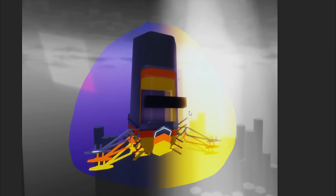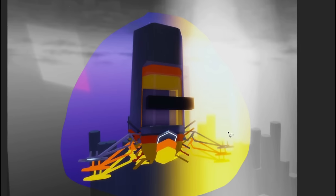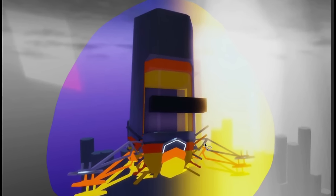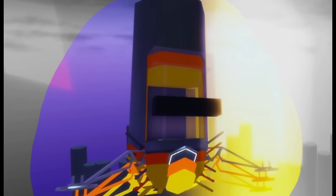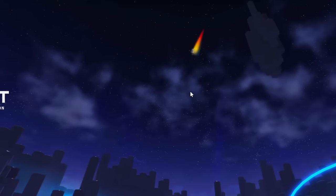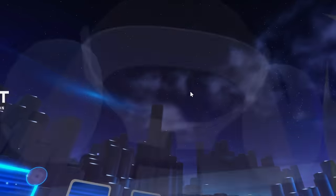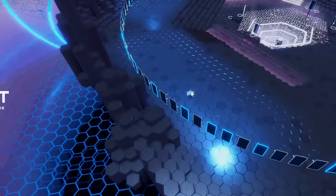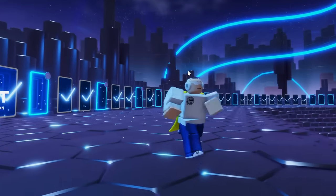Right here is an image of that spaceship up close. I'm not too sure what it is — it looks like a satellite, maybe a spaceship. I honestly don't know, but it looks really awesome. I don't know what's going to come out of it. All I know is that the more days that go by, the closer this thing gets to landing. We have about 15 days left and it's approaching at a very fast pace, which I'm assuming means it's going to be landing in the middle area of the map.